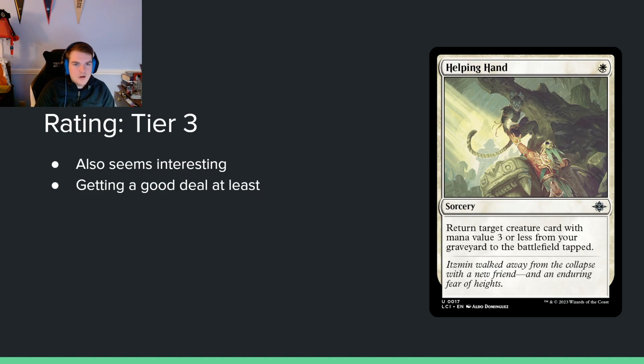The next card is a single white mana instant that returns a target creature card with mana value 3 or less from your graveyard to the battlefield tapped. It combos with Guardian of the Great Door — you can get that into the graveyard somehow and reanimate it for 1 mana. They are both uncommons, which is concerning. The efficiency is not to be overlooked: 1 mana to get a 3-mana spell back is a big deal, and the most common cost of Magic cards is around 3, so you'll usually have targets.